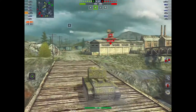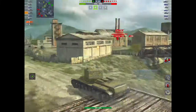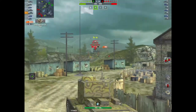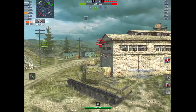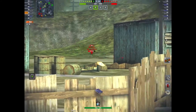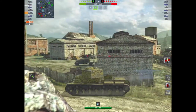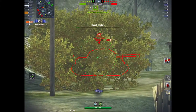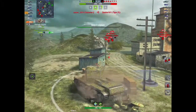Even if you put in calibrated shells, the lower gun isn't going to help you. You've got to stick in the higher gun to get that extra pen, and then you've got a 10 and a half second reload. The price is reasonable — 6,000 gold — it's not bad. But you're not getting a great tank, to be honest with you.